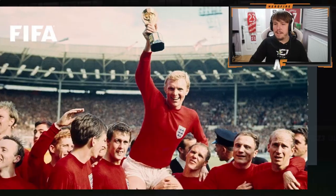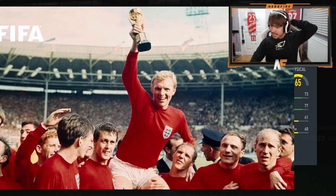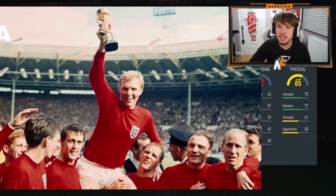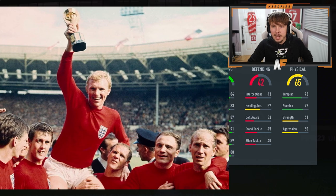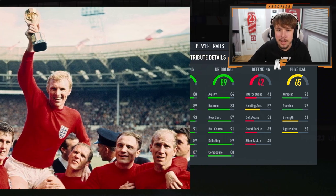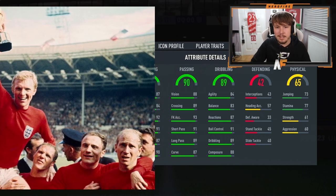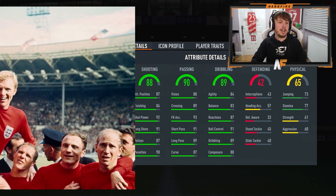Let's open it up and look away and hope EA don't shaft us. First stats up - physicals. 65. 77 stamina is what I'm looking at there and I don't like it. Defensive stats are pretty weak, so we know it's pretty much not a defender - that's pretty much guaranteed now. Next up we have 89 dribbling, 84 agility and 83 balance - doesn't give me the most hope if I'm honest. Next up is 90 passing - pretty decent. And shooting is 88. I feel like this is going to be some slow guy and it's going to really upset me.